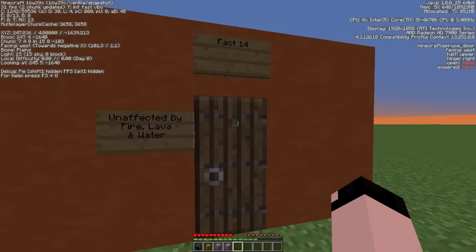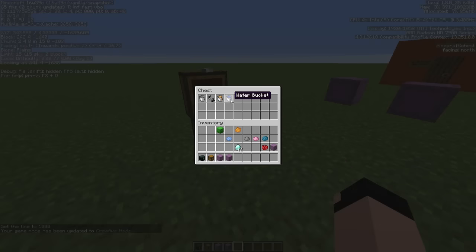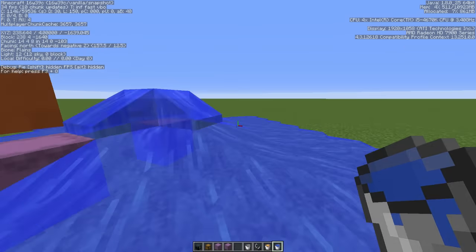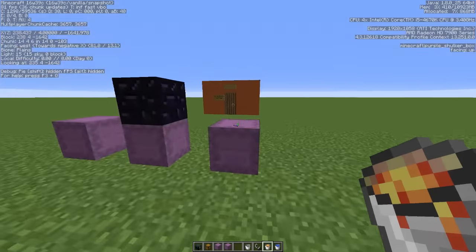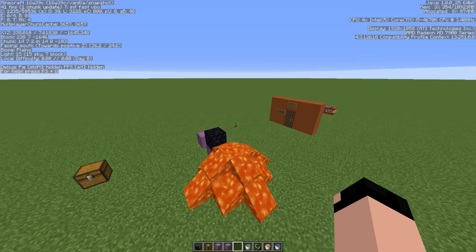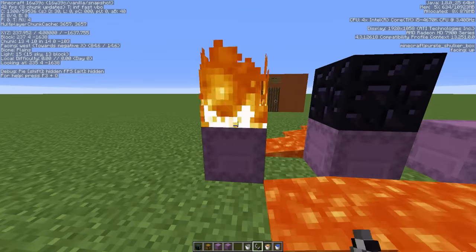Fact fourteen: they are unaffected by fire, lava, and water. Let me go into creative mode. Let's try water first — you'll see it has no problem and will not be displaced. Now let's place lava on top — the lava will spread on top of it but it won't actually break it. This is an awesome way to hide your chest. If I right-click it I can still open it like normal with no issues. And if I right-click with flint and steel, you'll see it won't hold fire either.